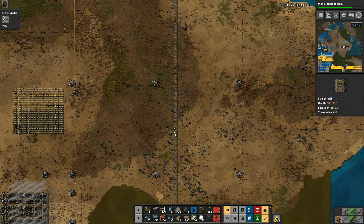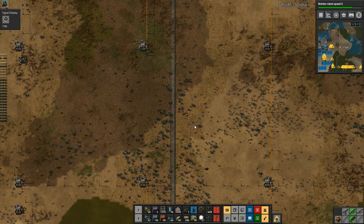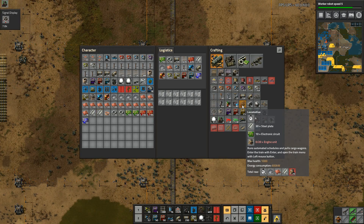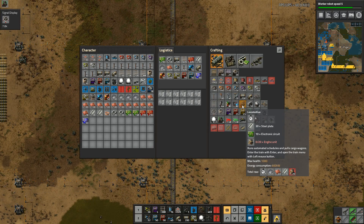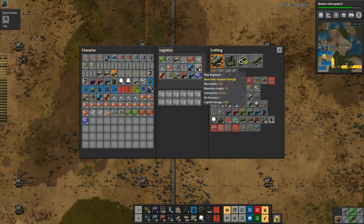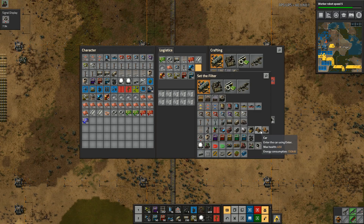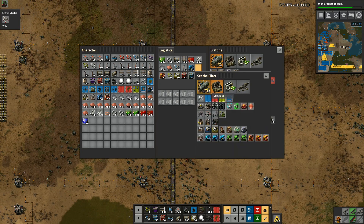Now we're going to put a train station onto this. This is the first thing that we're going to do — we're going to have a station. This is our unloading point over here. Before we do that, I want to start making some trains. In order to be able to make a train, I need 20 engine units, 10 electronic circuits, and 30 steel plates. The plates and so on are not a problem, but what I don't have is the engine units. I need to make a few of them. So we'll ditch the pipes for a minute. Let's get rid of those, and we'll get some engine units going over here instead. I've got artillery wagons, cars — I can build a tank and drive that around. I will do that at some point, but I'm not going to at the moment.